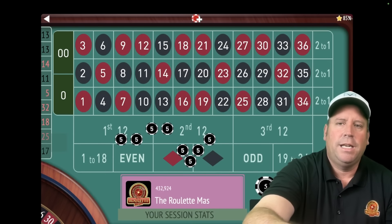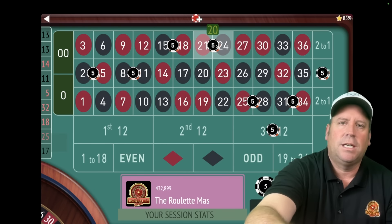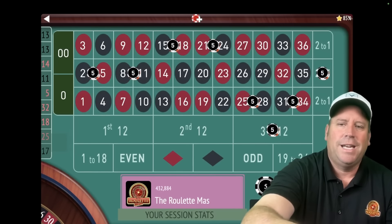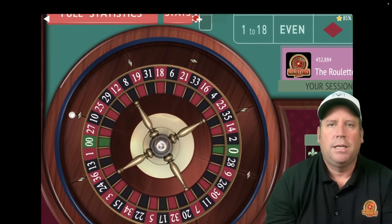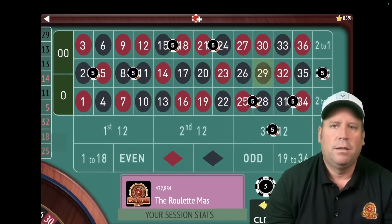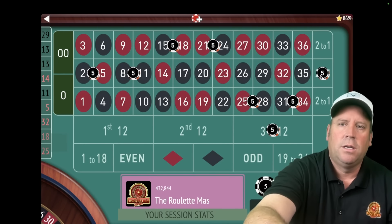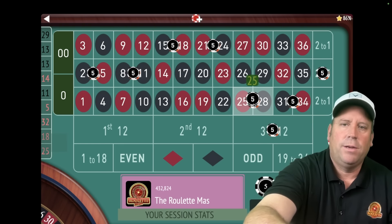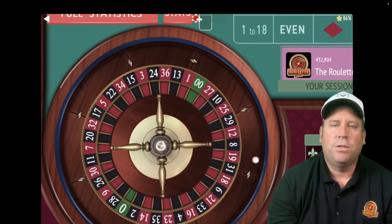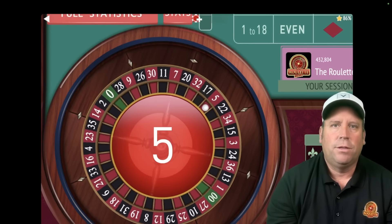That's a 13 black — another total loss. Temporarily we're minus 80 now. But that's okay because once one of these splits hits, since we're increasing by $5 each time we lose, it's going to really pay. We're minus 80 — it's a $2,000 bankroll system. That's a 29 black — another loss. We increase again, whether it's a total loss or a partial. It's only $5 each time, so we can handle that. You can also do this with a $200 bankroll and dollar units. Now we have a $200 total bet, totally doable with a $2,000 bankroll.